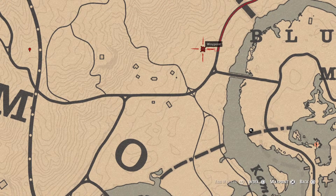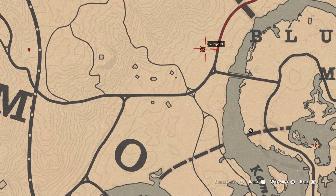One more thing: there's a bird egg here. This bird egg is an egret egg and it's in a tree — shoot it down with a varmint rifle or a bow using a small game arrow.